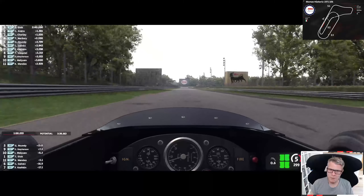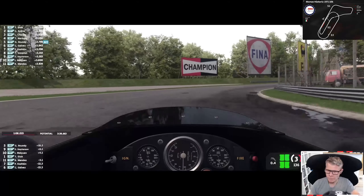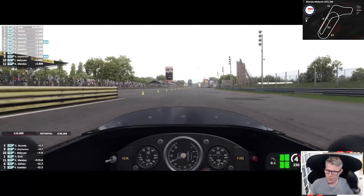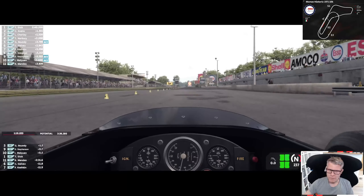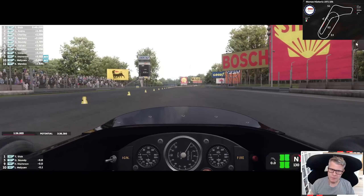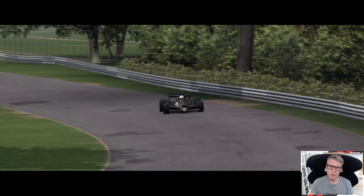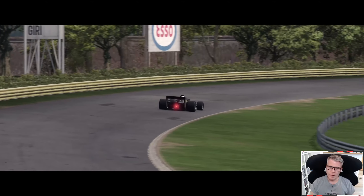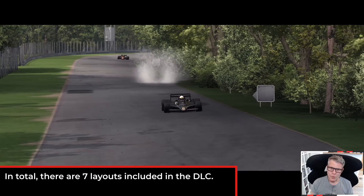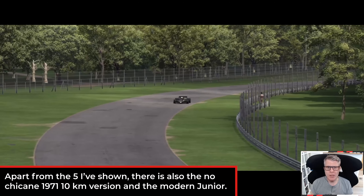Also a wonderful track for hot lapping and time trial. With these cars in optimal conditions, I think 230 or even faster won't be a problem. That was my quick round-up of the new DLC for AMS 2 — the Monza track with its diverse layouts. The highlight for me is the 10k version with or without chicanes, because it actually adds another dimension of driving.